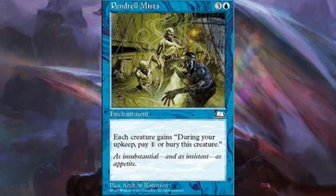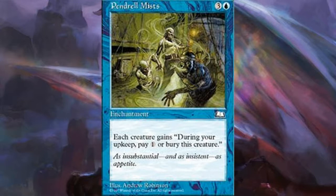Next we have Pendrell Mists — for those who don't know, this is basically a four-mana version of The Tabernacle at Pendrell Vale. They basically do the same thing: each creature must pay one mana during your upkeep or be destroyed. Tabernacle is just a land that doesn't tap for mana — it's insane. Pendrell Mists costs four mana in blue. It's on the reserve list, like a lot of Weatherlight cards, and it's very good. Definitely something to consider for stax builds or even just control.